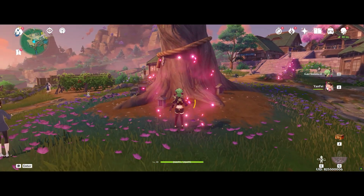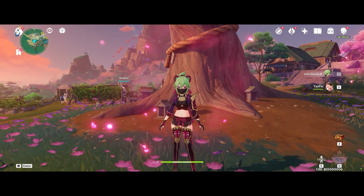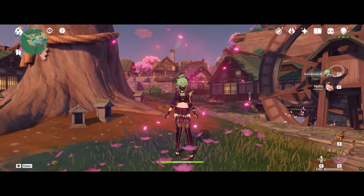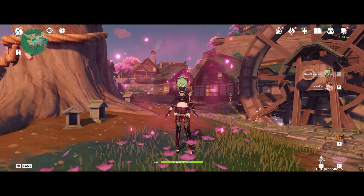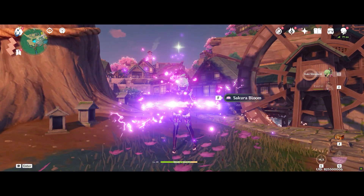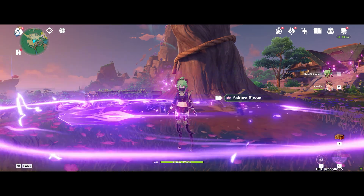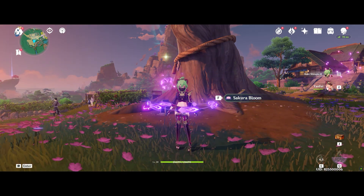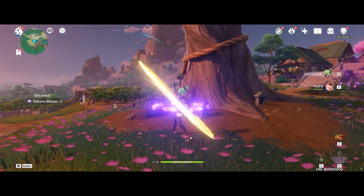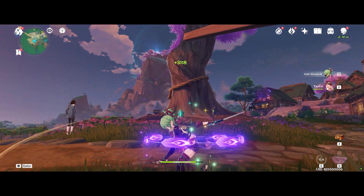All in all, elemental reaction damage is much higher when stacking EM in the substats, and healing is much better with a Healing Bonus sircelet — because the real benefit is you can get both HP and EM in the substats. All three options are decent and fill different niches: use EM if you want to stack elemental reaction damage; use HP% if you want more bulk and don't run a shielder; but overall, Healing Bonus makes the most sense for a well-rounded Kuki Shinobu build. If you found this video helpful, check out our other Kuki Shinobu videos linked here — see you in the next one!